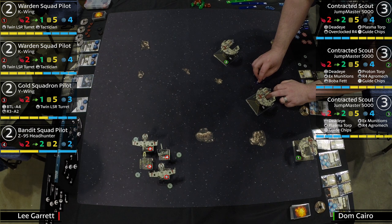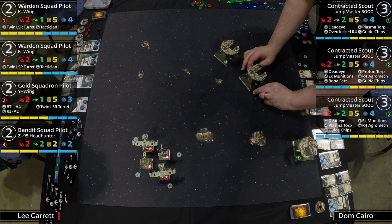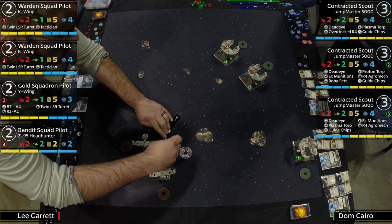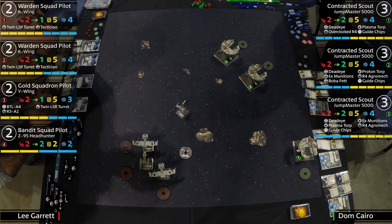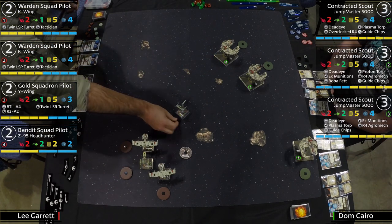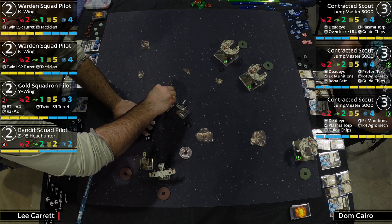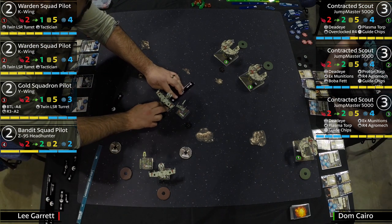Two of the Jumpmasters have the R4 Agromech — a pretty standard upgrade — where you spin a focus to get a target lock. Number one has the Overclocked R4, which is a bit different: once it spins a focus, it can take a stress to get a focus instead. That's actually a problem in this matchup, because Lee can easily double-stress it, and then you can't take an action. That ship is by itself on the bottom of the board — probably why it's positioned separately.